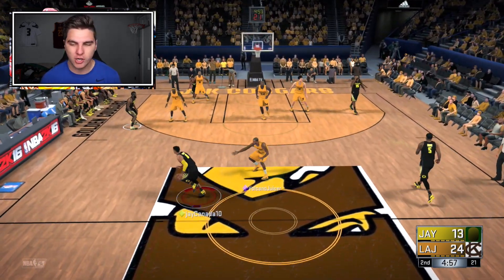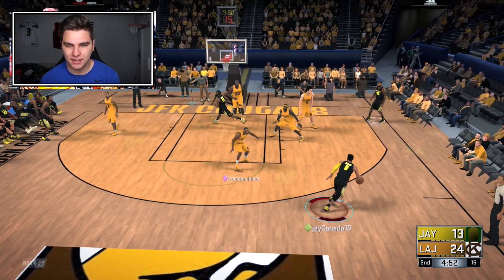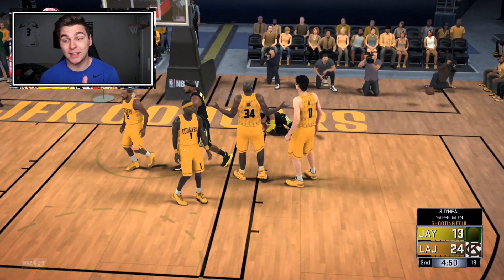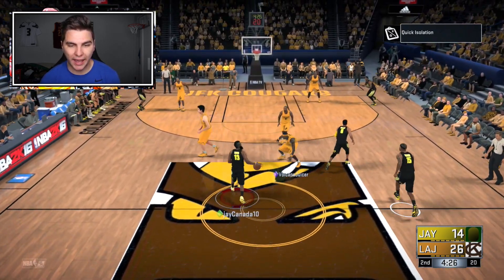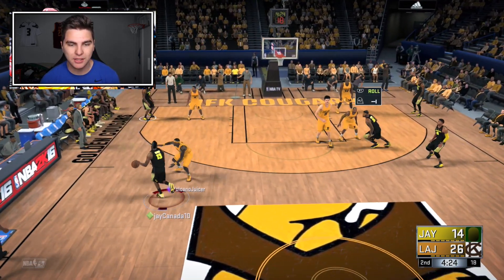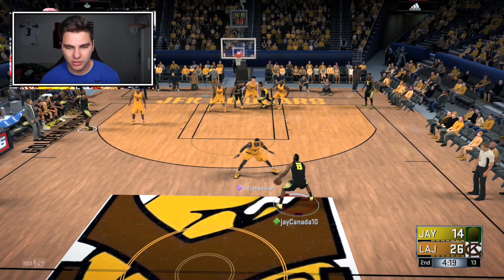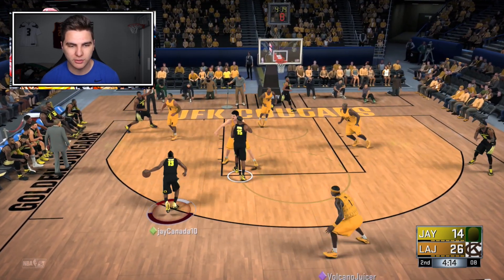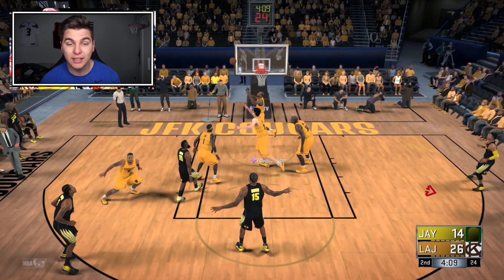Bench is in — full emerald plus sapphire, Josh Smith — and we are down 11. We started to put together some baskets at the end of the quarter. Russell Westbrook getting fouled by probably diamond Shaq. I always talk about how great James Harden cards are — the amethyst, the diamond — he's such a good card. But this emerald version really can't shoot. Josh Smith, please hit a three — no, okay.